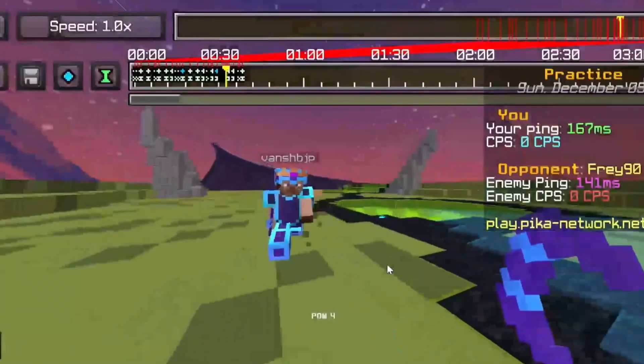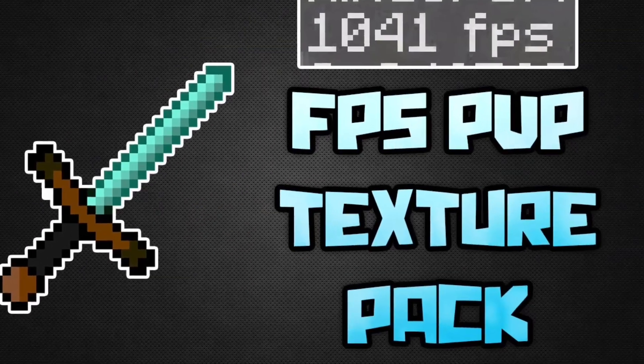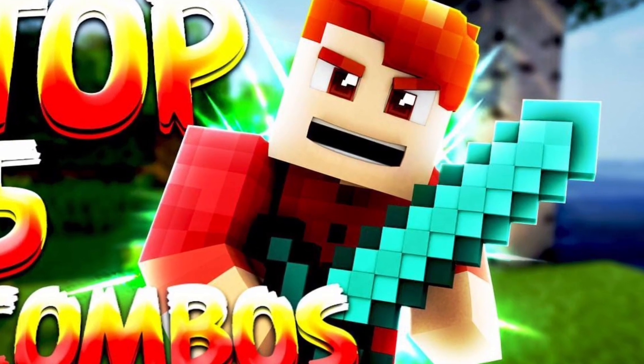Today I decided to check out 5 PvP Texture Packs that claim to actually boost your skills in PvP. Apparently they're supposed to boost your FPS, making it way easier to get combos on people. Watch the video to the very end — trust me, it'll actually shock you.